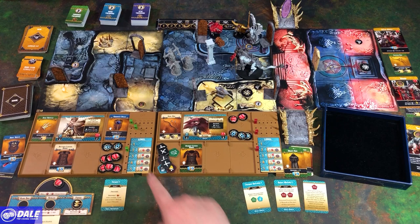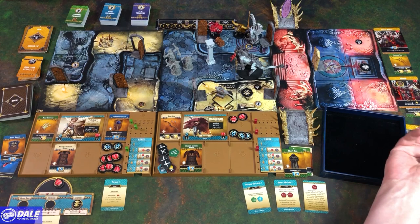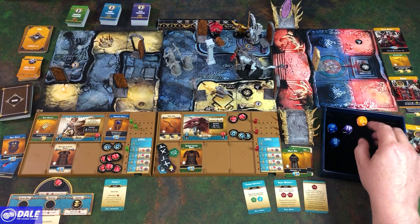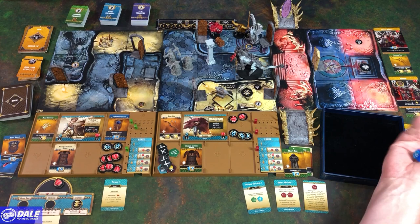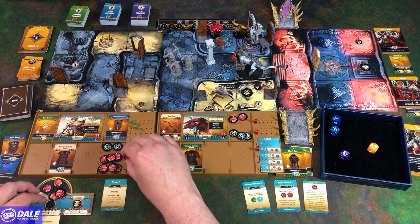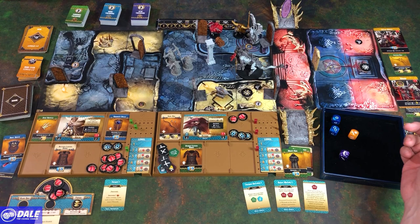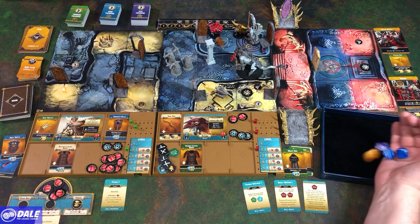Next turn — Berserker goes first. First attack with yellow die in darkness, they get two defense dice. We deal two damage with three defense — nothing happens. Second attack draws shadow die: gain three rage and heal three, but we're at max health. We do get one more health though. Third attack deals no damage — that was not good at all.